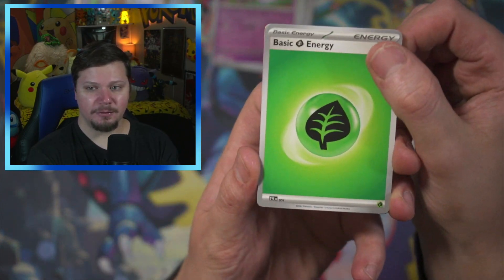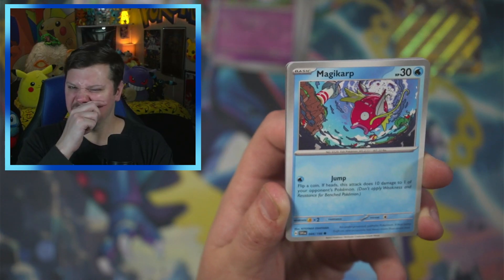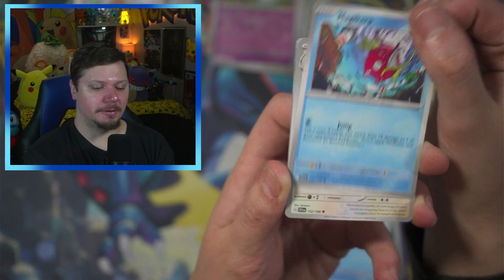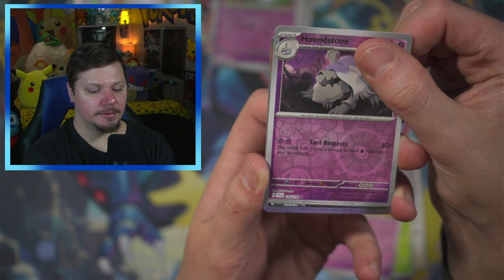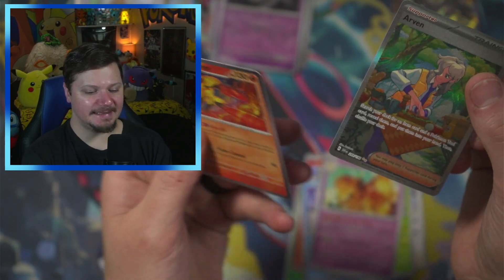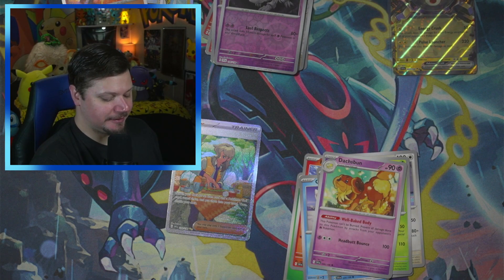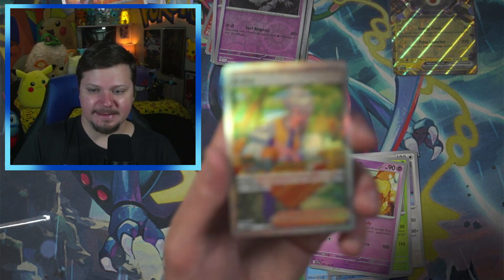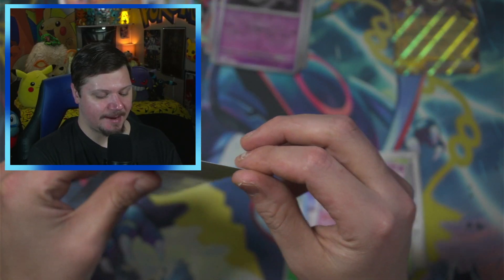We've got Grass Energy, Seviper, Houndour, Pawniard — it kind of looks like we have something. There's a Growlithe going in the Growlithe and Arcanine binder. We got Houndstone and Arcanine — let's go! I don't know if I need this one, but holy crap, look how sparkly that is! That is such a sparkly card. Let's sleeve that up ASAP. I am so excited about that Arcanine — I do need to check the binder to see if that's one I need.